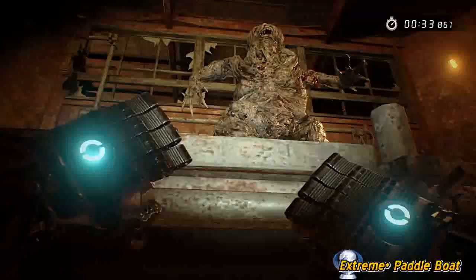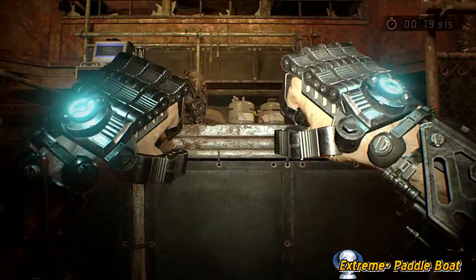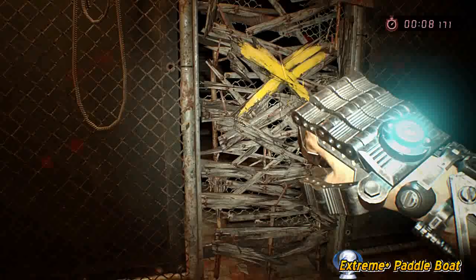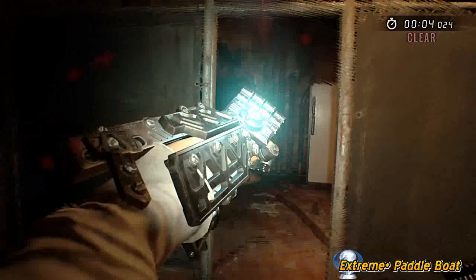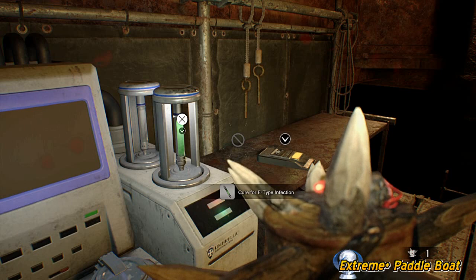Once you've done that, take this one out and then run up to the bottom over here and get him as many times as you can — it takes three shots for me. There we go, ten seconds left to open the door, which takes about six seconds. The next one is going to be the Jack fight.